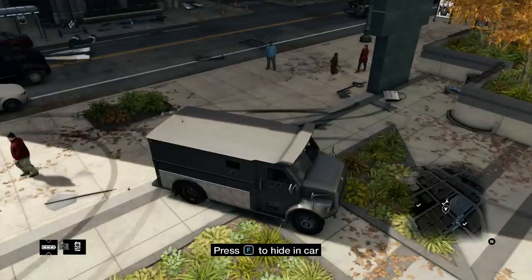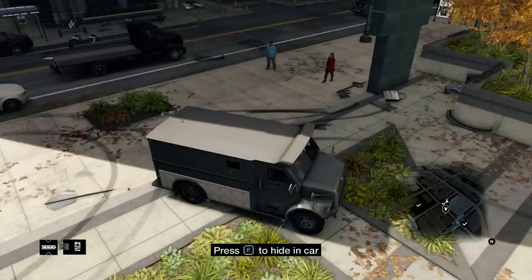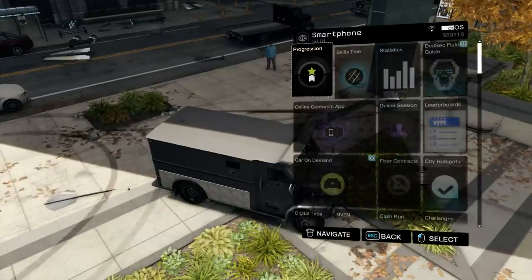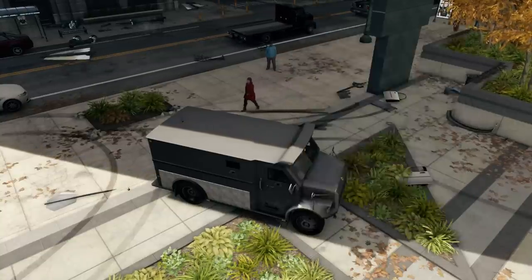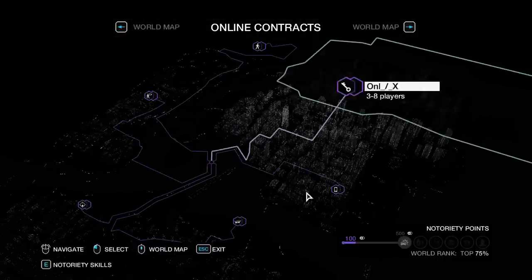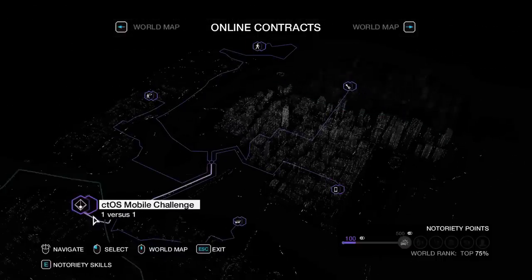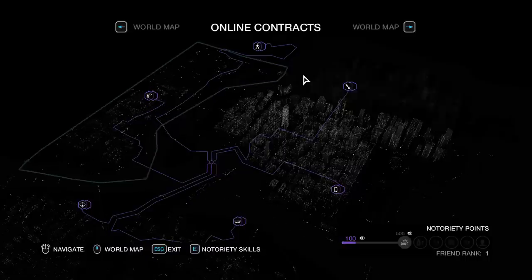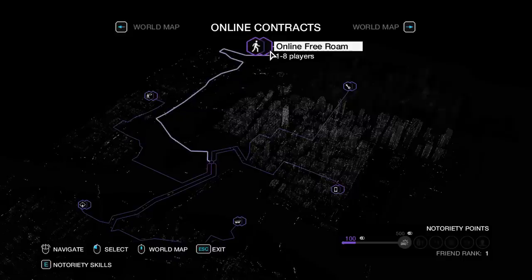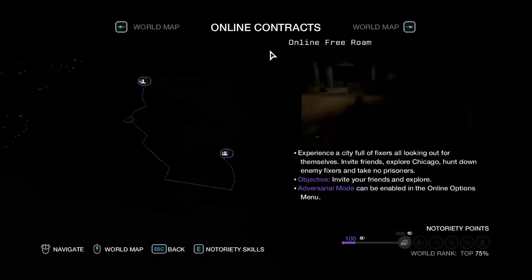Hi guys, so I've been asked how do you play free mode private, and it's actually really simple. Just open up your phone and go to online contracts. Now I'm already in one so I won't actually be leaving one, but it shows you here some features. You might not get this unlocked right away, but I think you should get it pretty soon within the storyline. Then just go to online free roam.